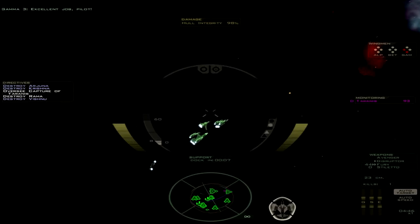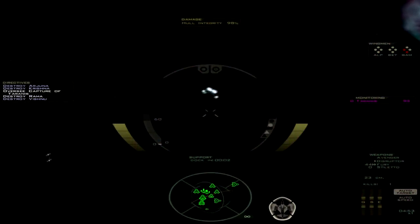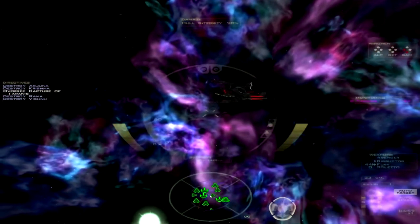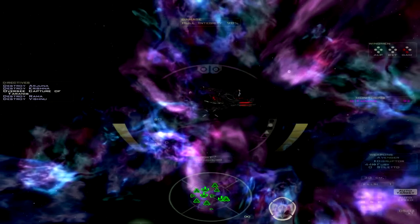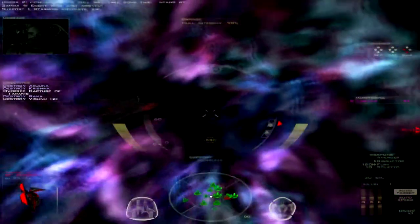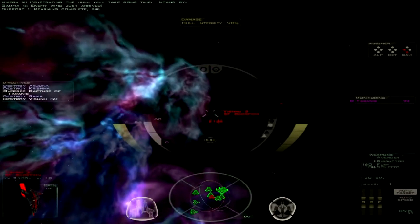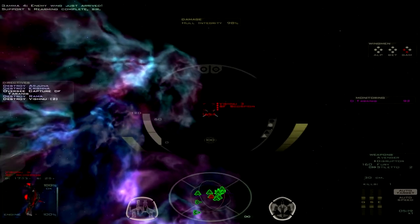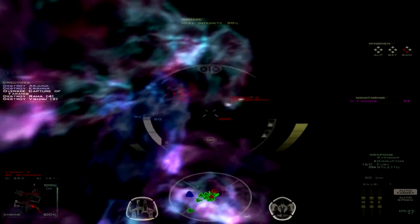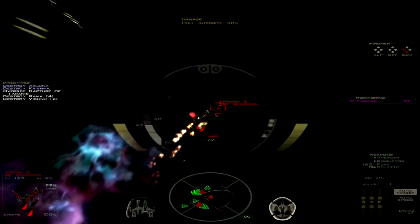Here we go. The C-2 transport's on here, so that should be — second transport trying to dock right there. Sounds like he was successfully able to get in there. So in the meantime, I'm going to see what I can do here. Oh, no wonder I wasn't doing a whole lot of damage — I never brought my Avengers back online.